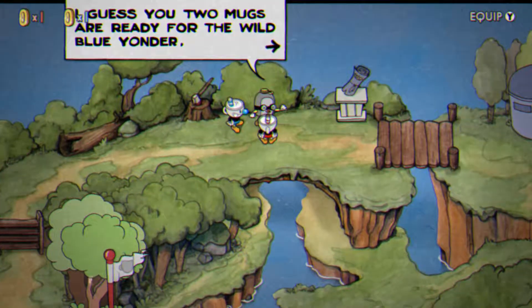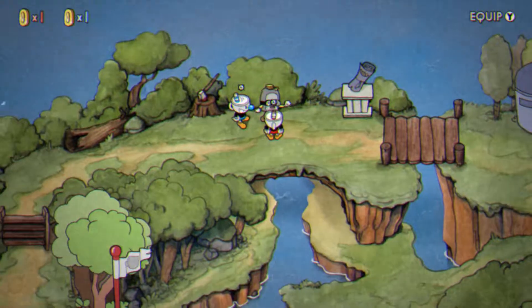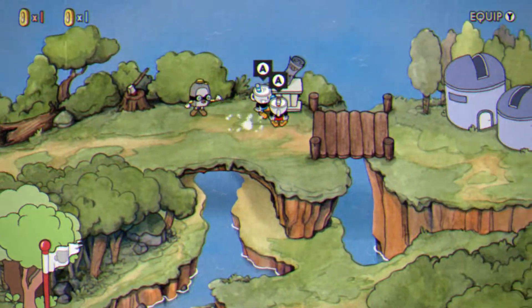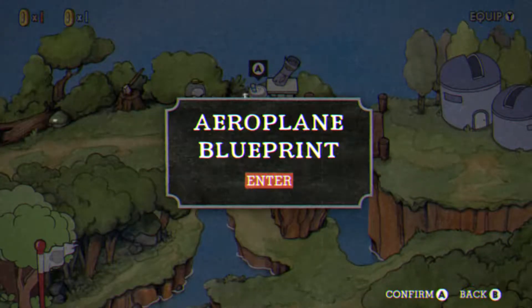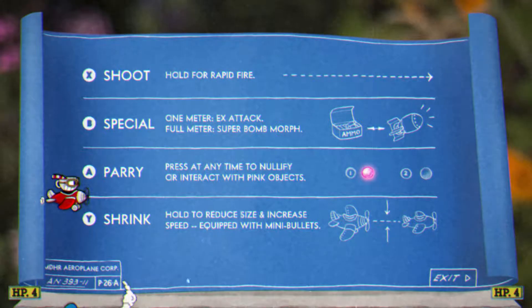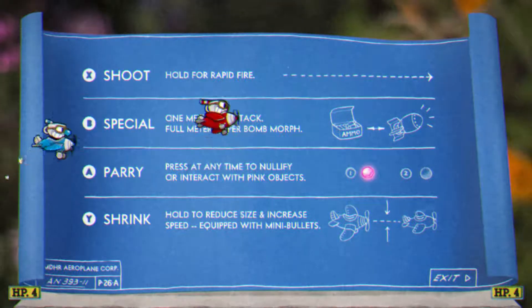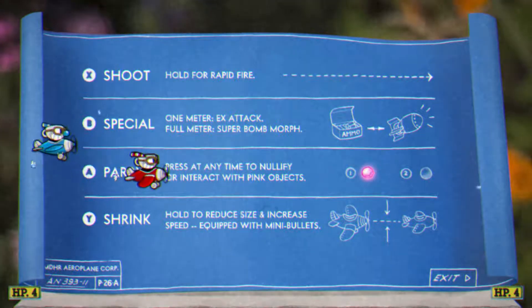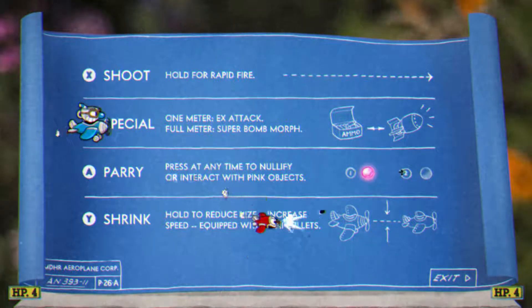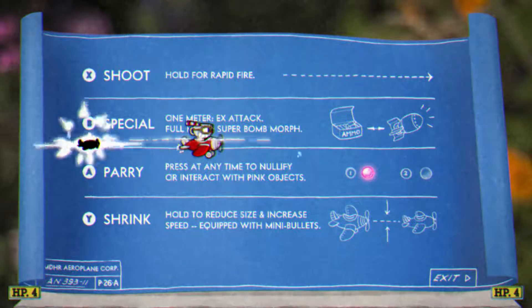What's going on guys, Hygason here joined by Chaz. We're going to take off from the stage that was upcoming, which was the airplane stage — aeroplane in print. This should be a tutorial on how to use the airplane: X to shoot, B for special, everything's really the same, same rules apply except for the shrink thing, A to parry and Y to shrink.